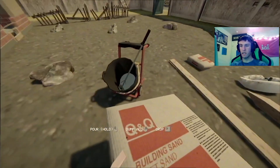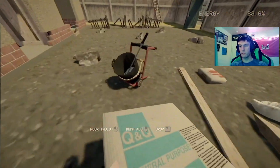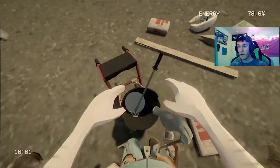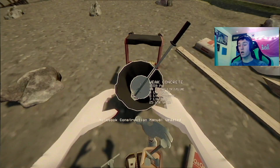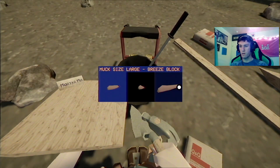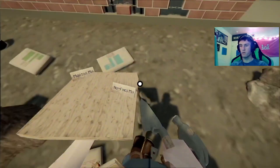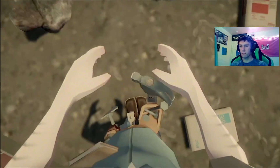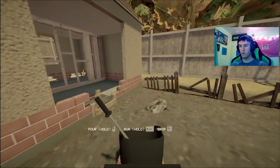We need sand — go grab a little bit. Now we need cement. I don't know if this is actually doing anything or not, but we're gonna find out. Let's mix it — see what it makes. Weak concrete! Hey, that's fine. We gotta pour it. I forget — how do I put this away? There we go. All right, let's go over here.